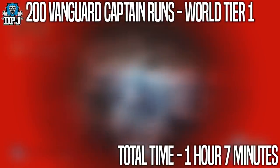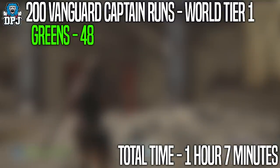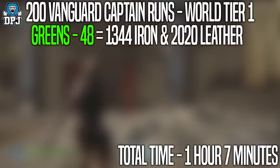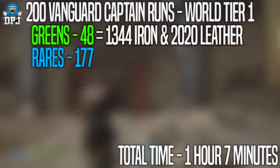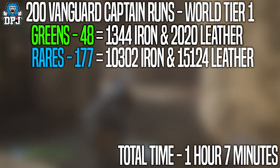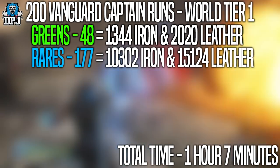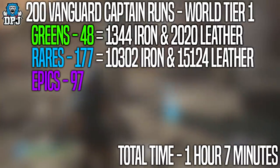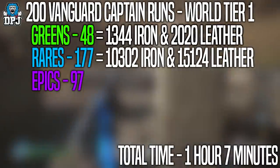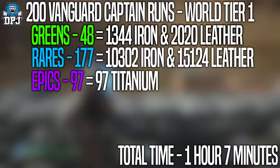Loot-wise, from the 200 runs on a world tier 1 of the Vanguard Captain, I got 48 green gear pieces, which resulted in 1,344 iron and 2,020 leather. I also got 177 rare gear pieces, which when dismantled turned into 10,302 iron and 15,124 leather. In total I also got 97 epics — surprising for a tier 1. On world tier 1, epics dismantled into only one titanium, so I got 97 titanium for my troubles.